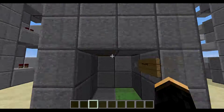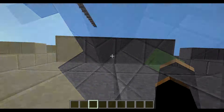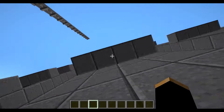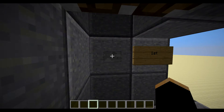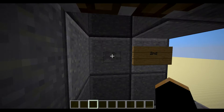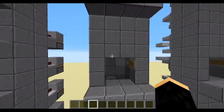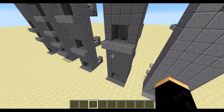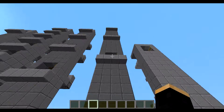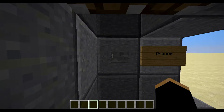Over here we have something that I think would be a lot better for a base because of the height between the floor and the ceiling of the next floor. And as you can see, it's two pistons. Sometimes it does glitch — just press the button again. But as you can see, we can go all the way up, and what it's doing is firing two pistons.